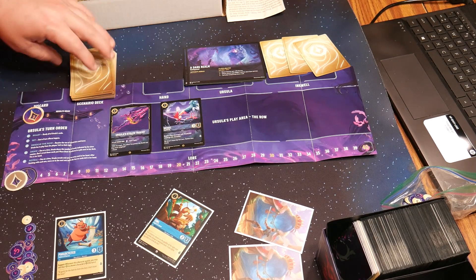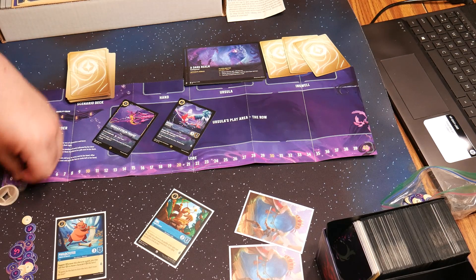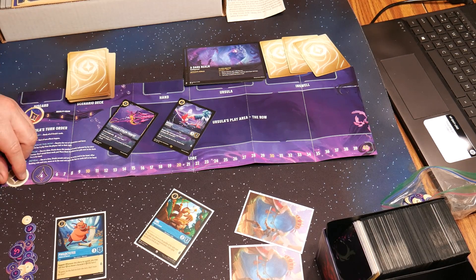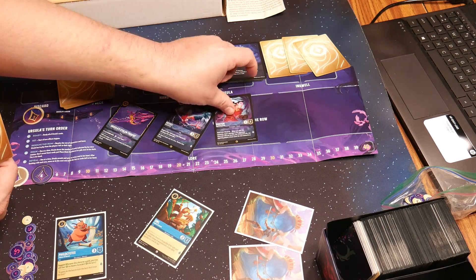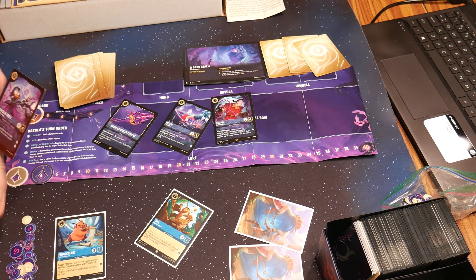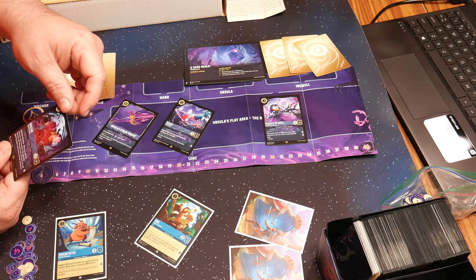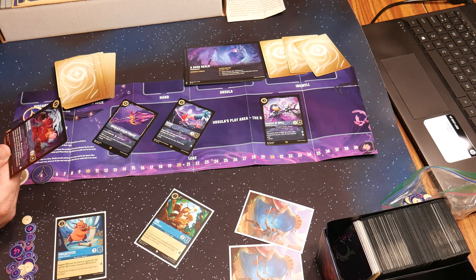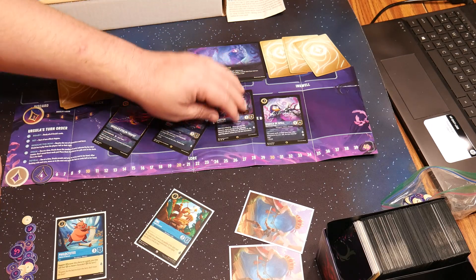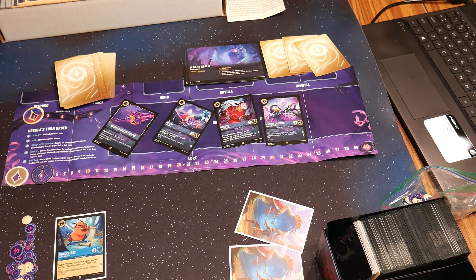Then it comes back to Ursula. She gets one lore for her card in the row, and those characters always do the questing — boom, boom. So she goes from two to four. She draws her two. When she gets to 20 she'll draw an additional card. She draws Gaston and Magicka Dispel. Gaston's ability is Positively Prime Evil: when you play this character, deal four damage to the opposing character with the lowest cost. So he automatically punches the lowest-cost character for four — that would be Owl. Owl just got killed.